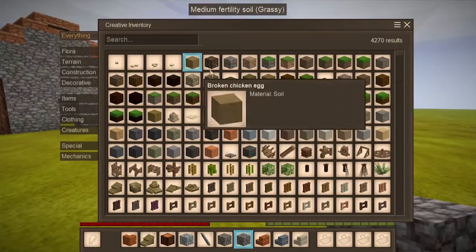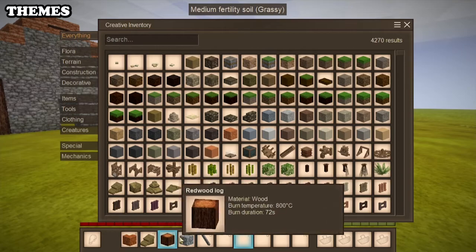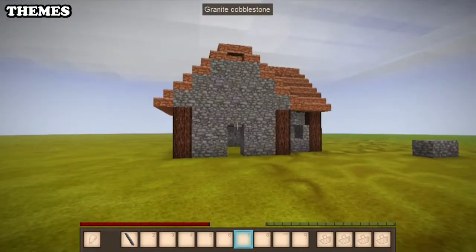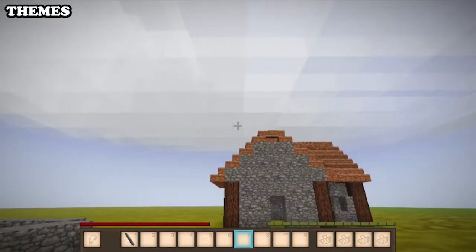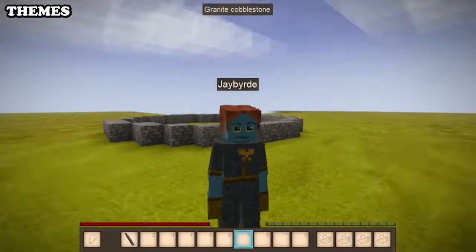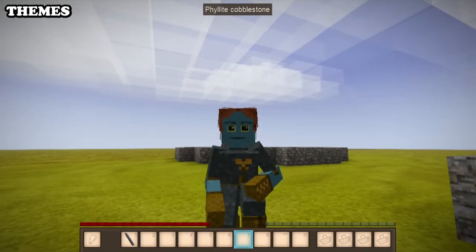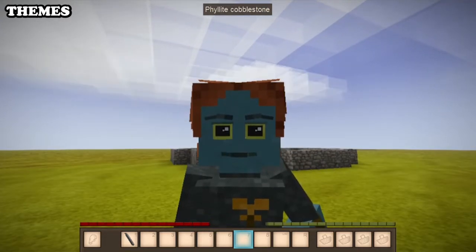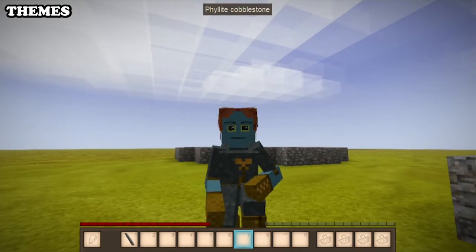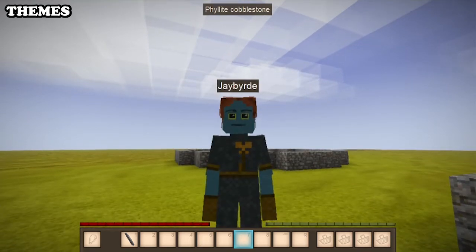The last thing to talk about is theme — specifically fantasy, modern, and historical. Fantasy building is when you're building something that doesn't exist in real life; you came up with it, it's in your imagination. It doesn't have to be medieval fantasy — if it's sci-fi it would technically still fall under fantasy.